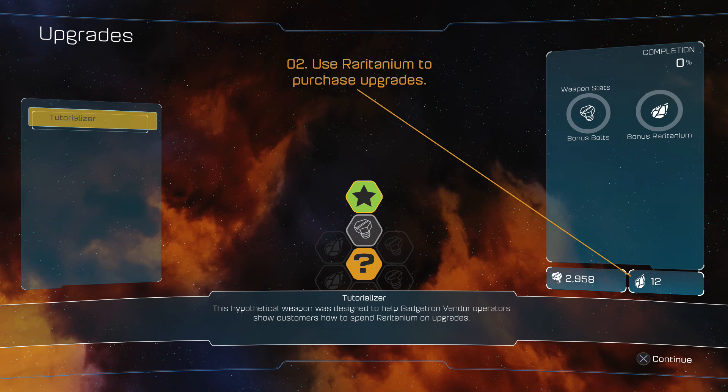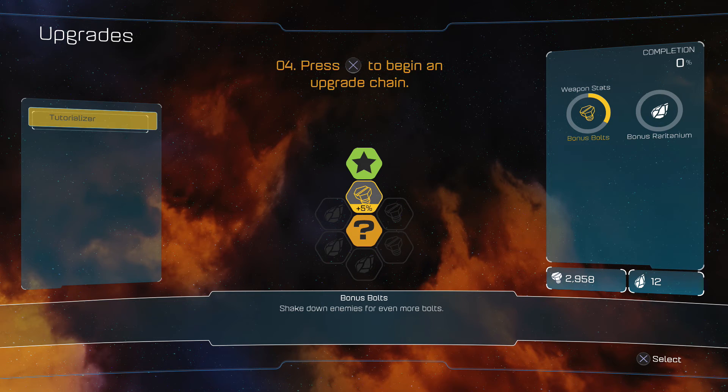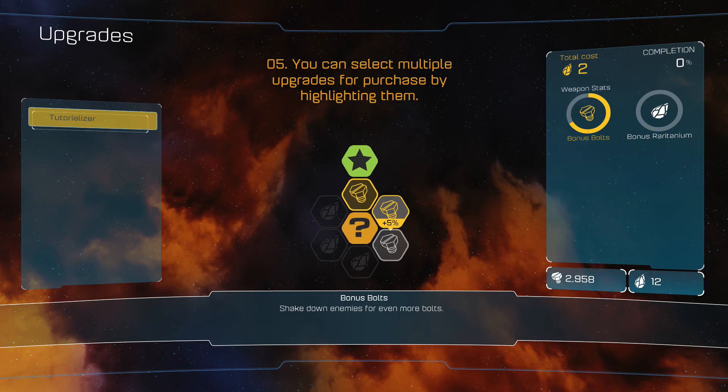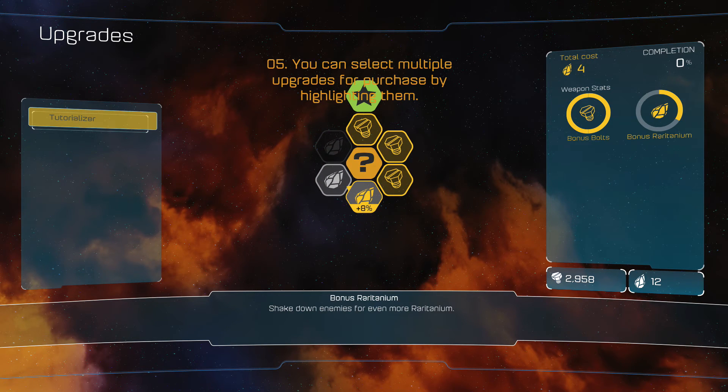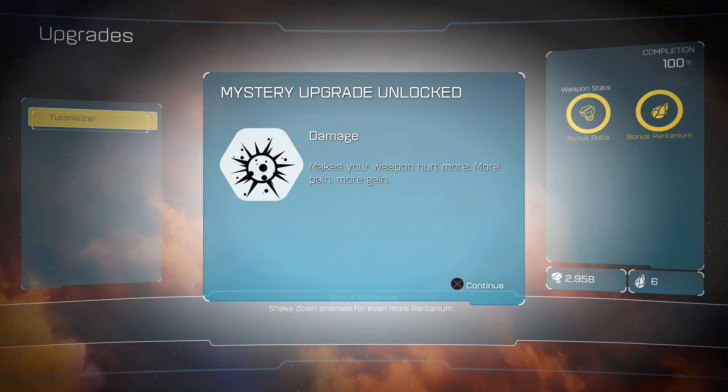Oh, that's very kind of you. This hypothetical weapon was designed to help Gadgetron vendor operators show customers how to spend Raritanium on upgrades. All you gotta do is pick one of the cells. Press X to begin an upgrade chain. These things chain together. Go ahead and fill out the whole chain. Mystery upgrade unlocked. Damage - make sure weapon hurt more.